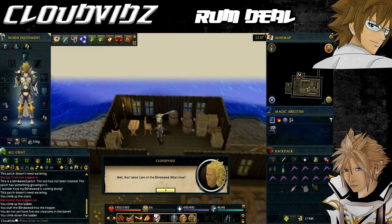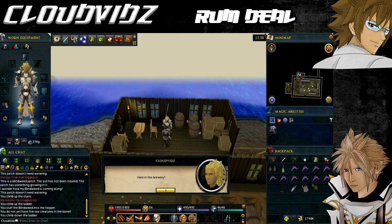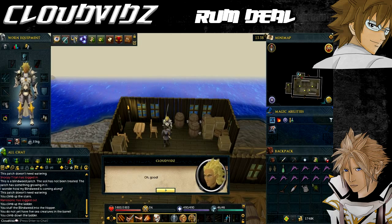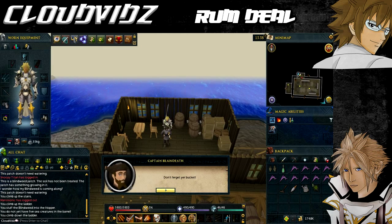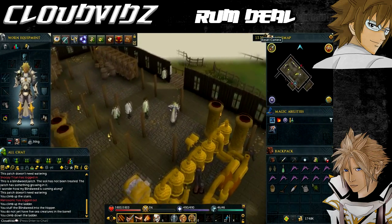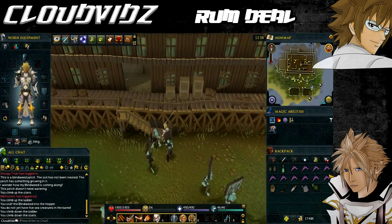Talk to the captain again and he'll tell you he needs stagnant water from a nearby volcano. If you don't have a bucket in your inventory the captain will give you one — you can also pick up the bucket that spawns near him. Leave the building via the south wooden stairs again, just like you did when you went to grow the blind weed.